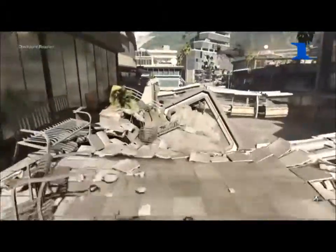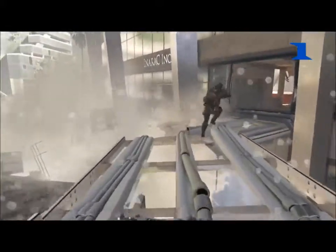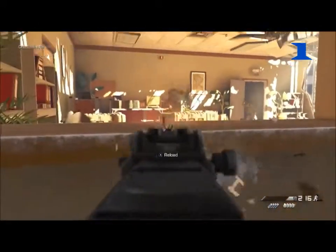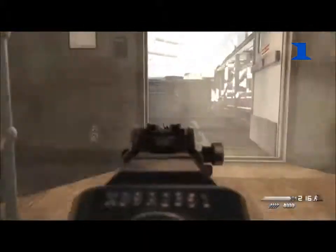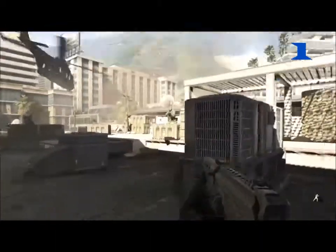The gun will help you progress through the level faster than running through with just a knife. It is really hard with just a knife, but you can do it if you're up for the challenge. Right now I'm playing on recruit just to show you how to get it. Note that kills above water don't count — you have to jump in the water, and every time you get close to an enemy, just crouch and knife. It's that simple.